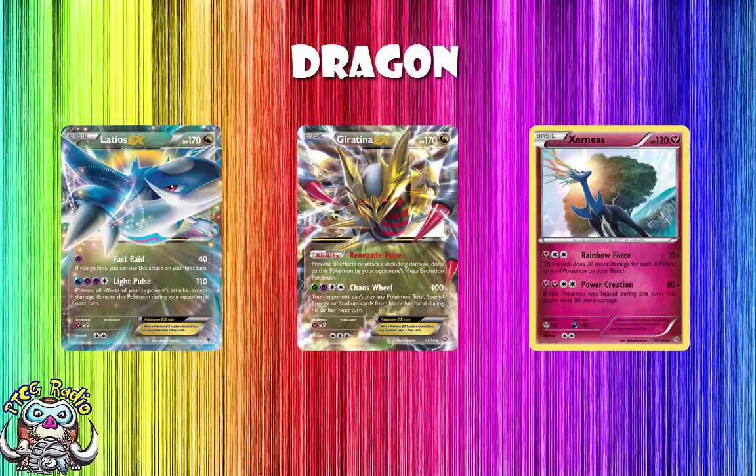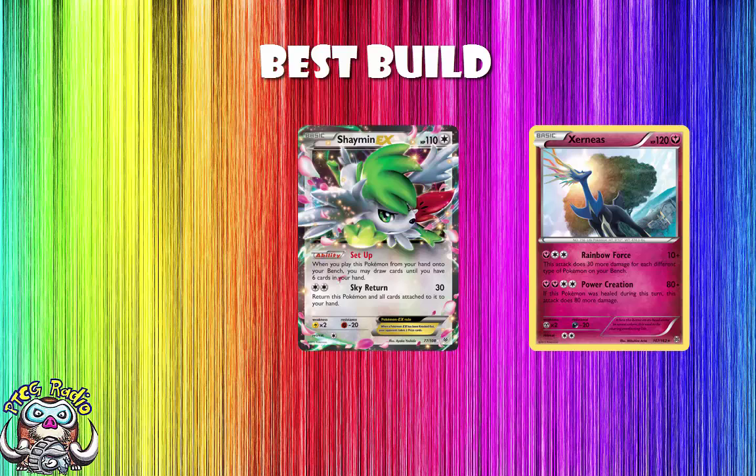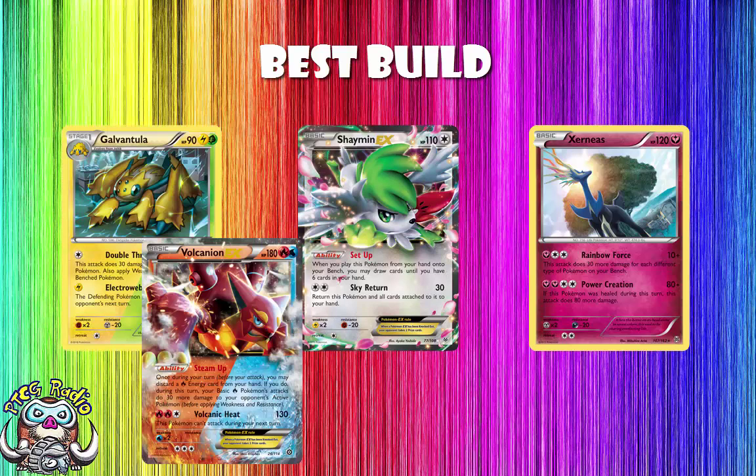I hope I've been clear about this. I think this deck has a clear construction. As far as I'm concerned, you've got Xerneas as your main attacker, Shaymin just to draw cards, and then the dual types you want are Galvantula, Volcanion, and Bisharp. I don't think you need any others, and I certainly wouldn't recommend playing any others.